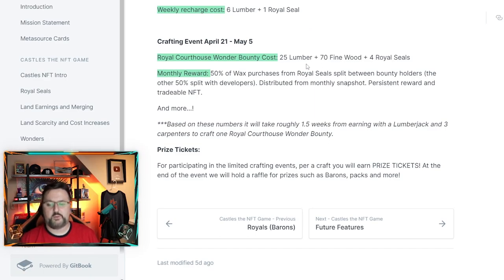Why are we doing all this? Because ultimately you craft a Royal Courthouse Wonder bounty, which costs 25 lumber, 70 Fine Wood, and four Royal Seals. That becomes like a share token in your NFT wallet. If there are only 10 of them and they split 50% of sales, that's five percent each. There will probably be more participants than that, but who knows how many people will reach this point. I don't think it'll be too difficult if you have a castle.